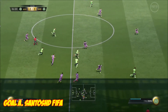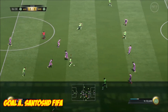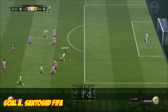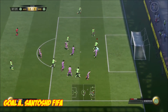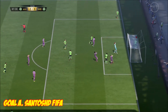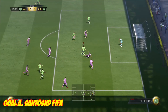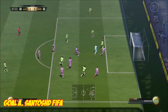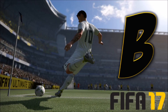First up, Goal A — this is Santos HD FIFA. The score is 2-2 and this is a solo skill run, finished in a very cheeky way. 3-2. Looks like they're going on to win this one. Lovely close control and a great way to win that match.